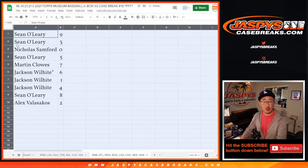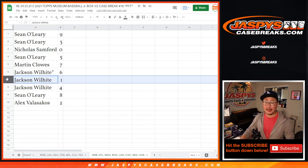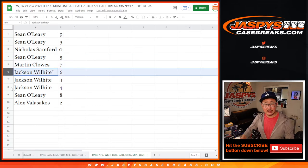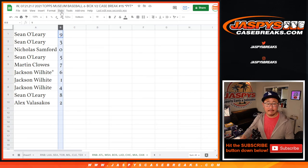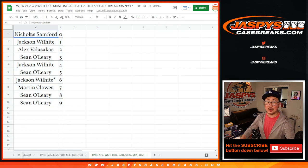Sean with 9 and 3. Nicholas with 0 — so you'll get any and all redemptions, including 1-of-1 redemptions, for those teams right there on the bottom tab. Jackson, you'll still get live 1-of-1s if we happen to pull any for those teams. Sean with 5. Martin with 7. Jackson with 6 and 4. Sean with 8. And Alex with 2. So let's sort by number. Coming up in a separate video will be that Museum Collection break. We'll see you for that. JaspiesCaseBreaks.com.